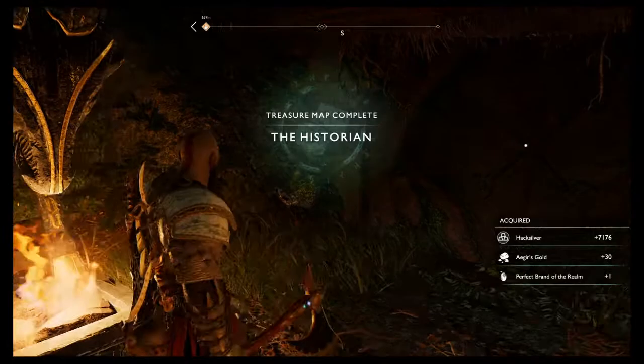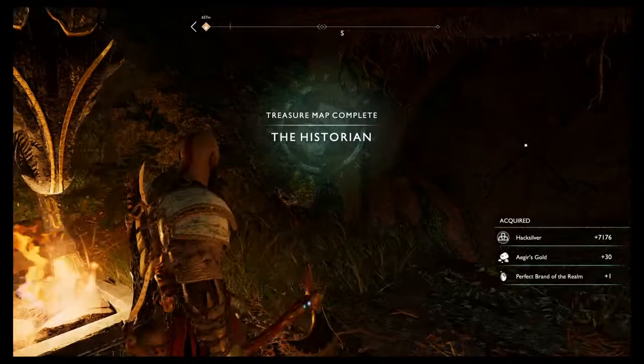Eternal Frost. And that is the historian's treasure. So that is possibly the easiest treasure to find — just up there in Fafnir's storeroom. Dead easy.